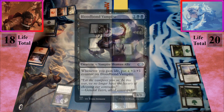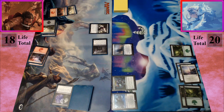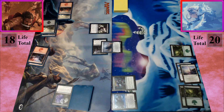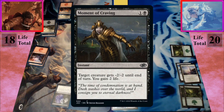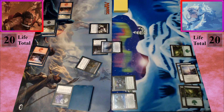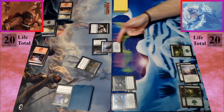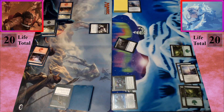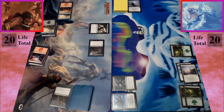I move to combat and declare attackers. You're a 1/3? Yep. You're planning to try and kill my creature somehow, but I'll block. I tap for a black and one for a Moment of Craving — target creature gets -2/-2 until end of turn and I gain two life. I assume you're targeting my creature so it doesn't come through. I pass the turn.